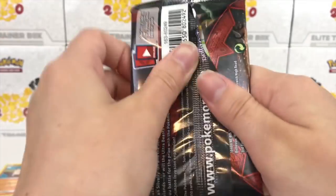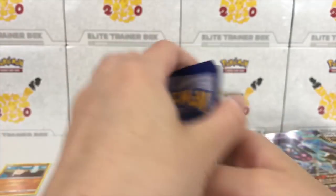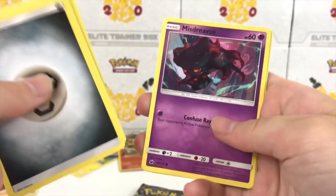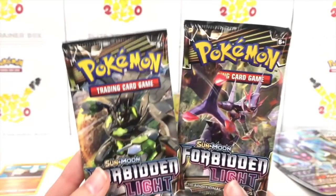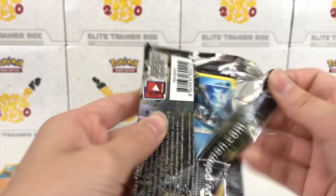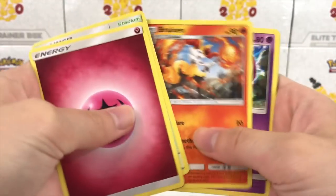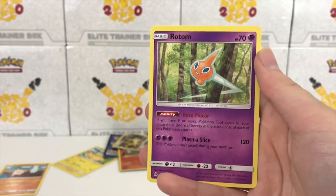We have a Crimson Invasion booster pack. Four to the front — starting off with a Steel-type Energy, Mawile, Emolga, Alolan Graveler, Staryu, Skiddo, Pikachu. What's up, bro? Alolan Geodude, Misdreavus, and a Starmie regular rare. Two packs remain — two incredible packs of Pokemon Sun and Moon Forbidden Light. Maybe we will finally pull the Hyper Rare Greninja.